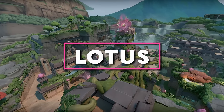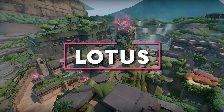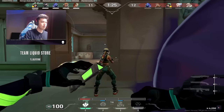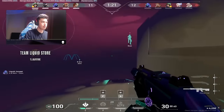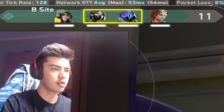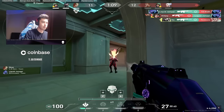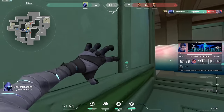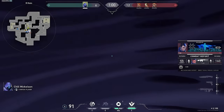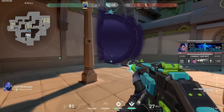Moving on to Lotus, your number one is going to be Omen again, but there's some more flexibility here with Viper as well. Unlike Bind, Viper can play this map as a solo controller, but you'll typically see more double controller comps with Viper and Omen or Viper and Astra. Astra can also be good as a solo controller here in higher ranks. Stick to Omen if you're newer to the smokes role, as it'll be much easier to pick him up and play.